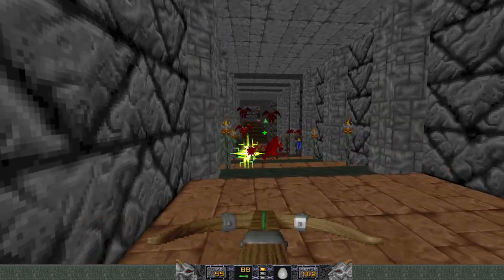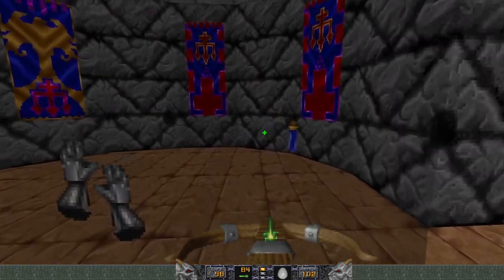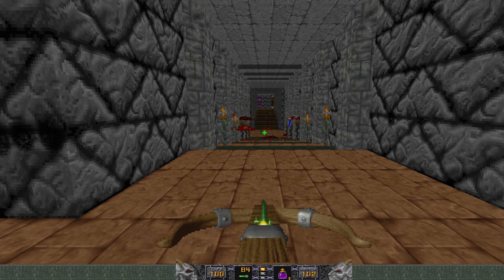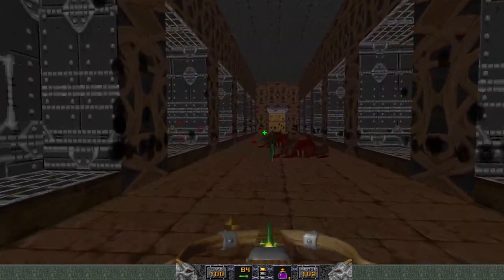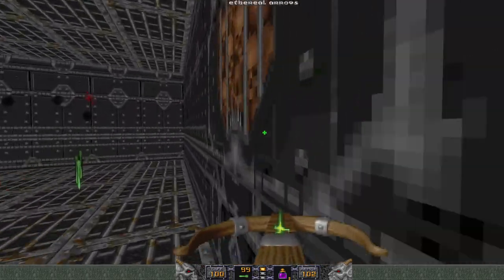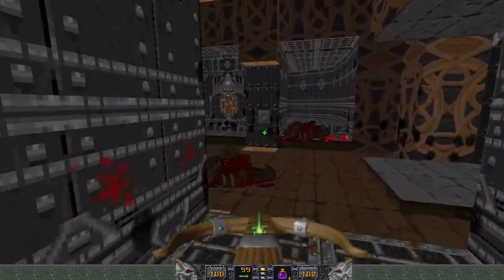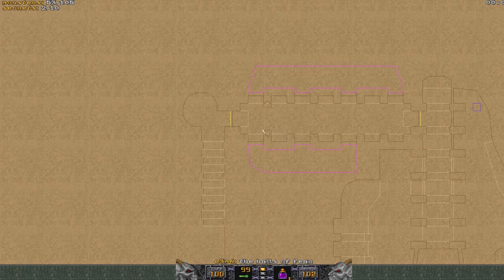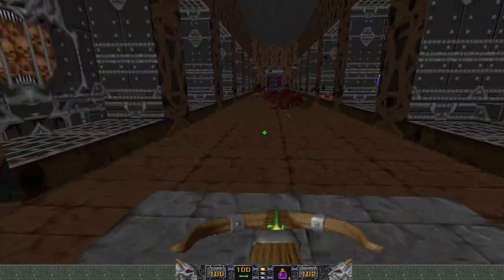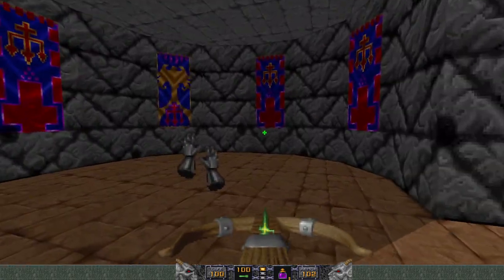I just noticed that Heretic is kind of lacking compared to Doom. Doom gives you good feedback when you take damage because you've got the face down in the bottom that turns towards the direction you're getting attacked from, and your screen flashes red too. Heretic doesn't do that — you get a sound effect but it's easy to miss, especially if you're half deaf like me with a lot of sound sources going on.